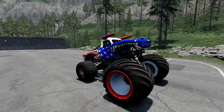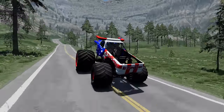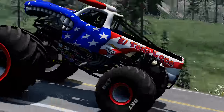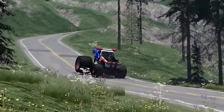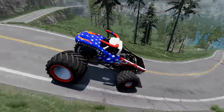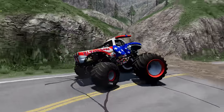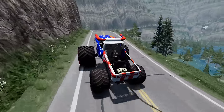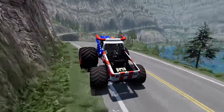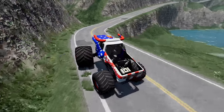We're going to start with the Stars and Stripes El Toro Loco, and we're off. On this El Toro Loco, we're going with the supersized BKT tires in the front and the suspension dropped in the back. This ought to be an interesting run. We're making it around the first curve — we get a little sideways there. The flood is on its way and we've got to get moving. This El Toro Loco build seems to be a little bit slow.